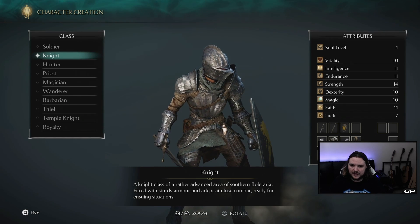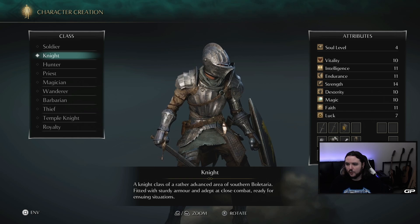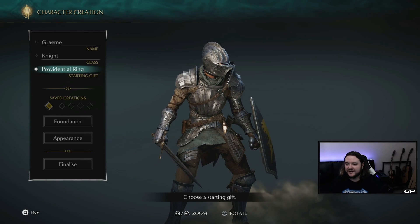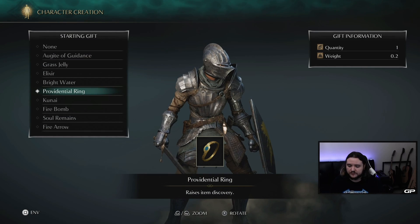But really I would suggest using the Knight, learning the fundamentals as soon as possible, as that will better equip you for moving forward. As for starting gift, there really is only one choice: choose the Providential Ring.